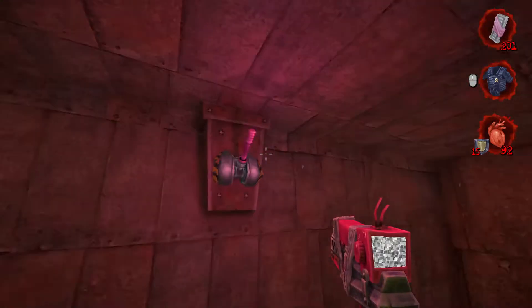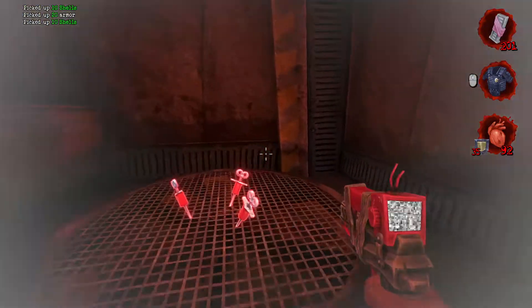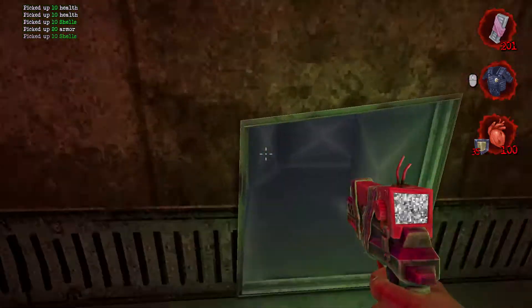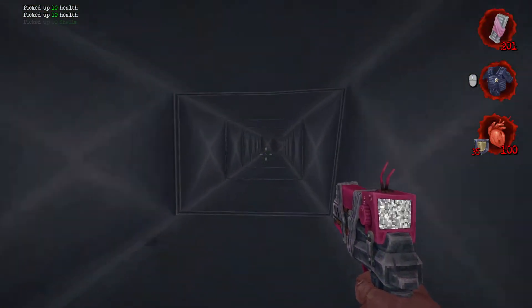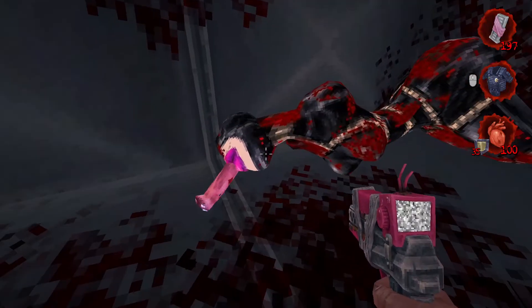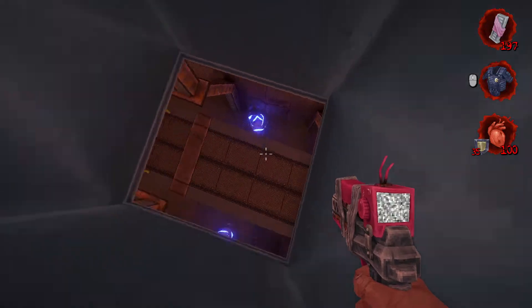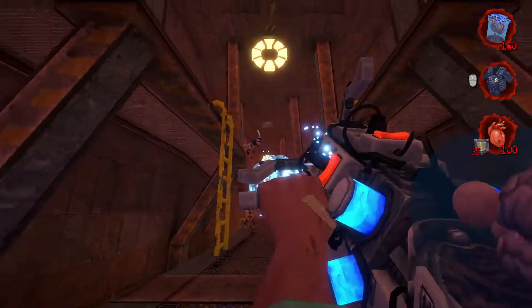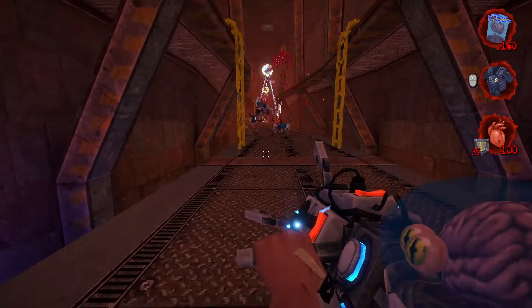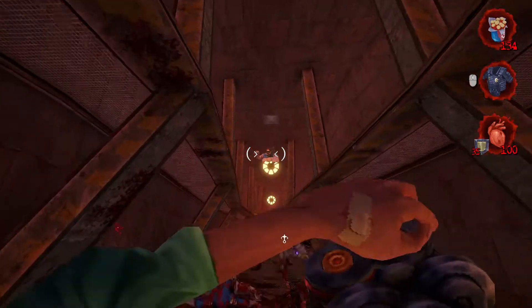Take out this guy and then we're going to hop over here. Hit this switch so we can go down. We got a new enemy — take out this guy here, the lady gimp. Hopping down here we have a bunch of enemies to take out, so we'll start off with the BFG.